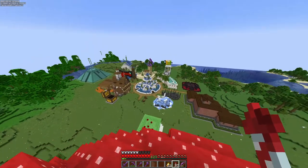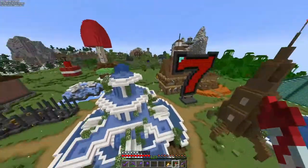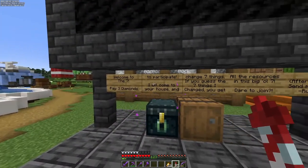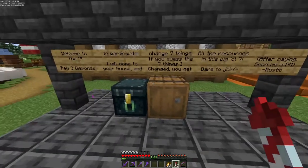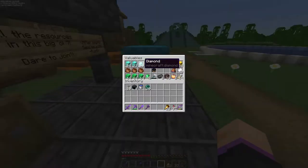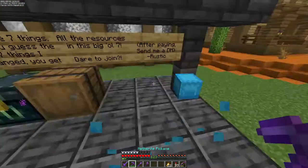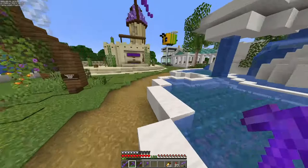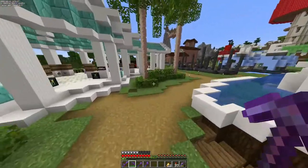I also mentioned the giant Seven game, which we are going to sign up for right now. Basically: pay three diamonds, they'll come to your house and change seven things, and if you guess the seven things you get the resources back. I know this was Alex — we're always down to play some games. I'll put mine down here, and I'll DM him to let him know I paid the three diamonds as well.